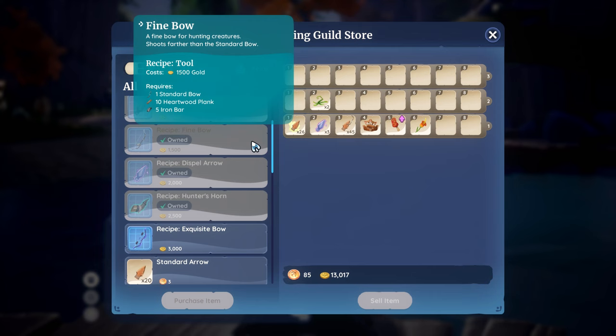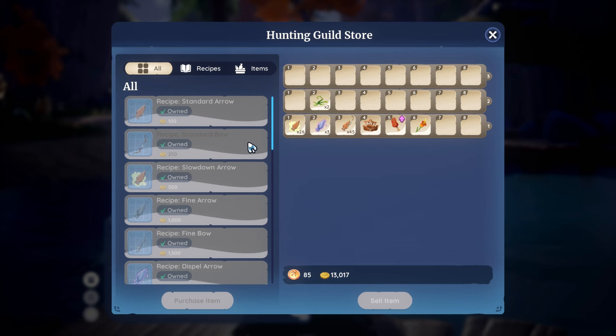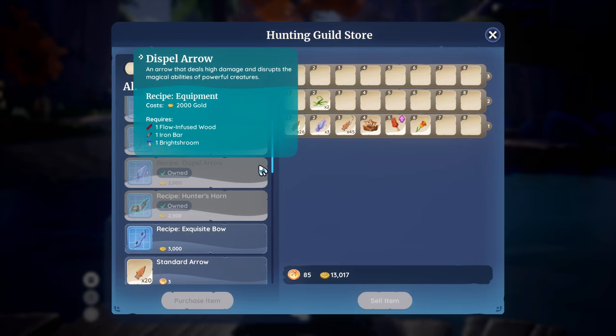The standard and fine arrows increase the amount of damage done, while slowdown arrows slow down the creature you are hunting, and dispel arrows disable magical effects for a period of time. Dispel arrows are mainly used for hunting the azure Champa and the proud horn Cernak.